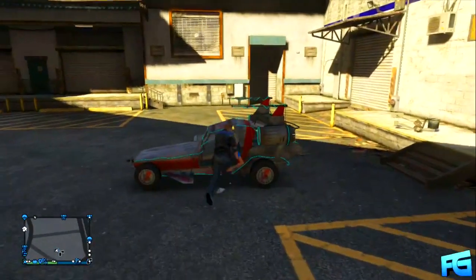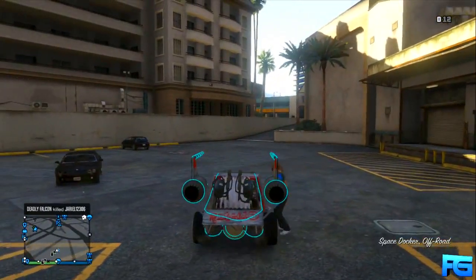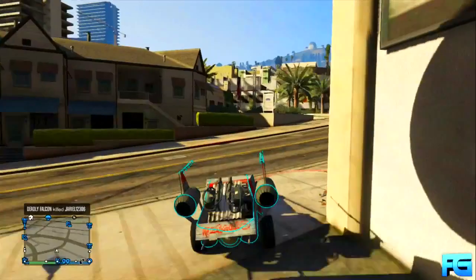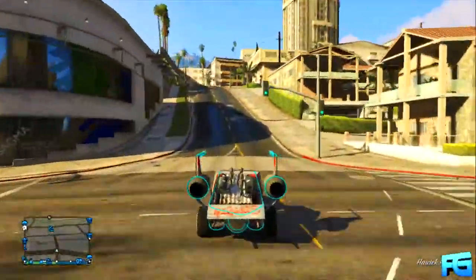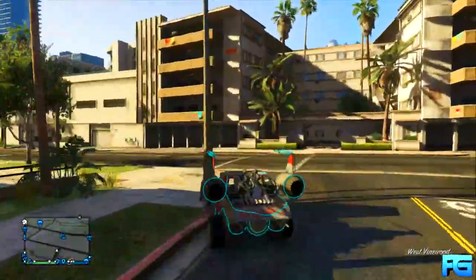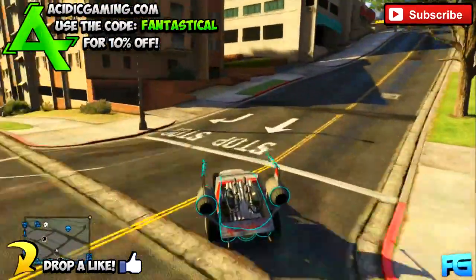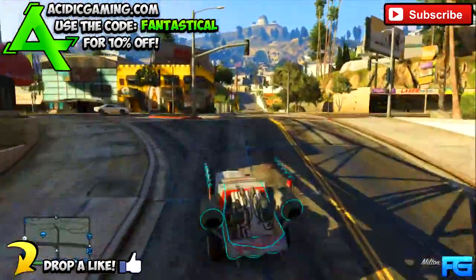There you have it — as you can see I brought in the Space Doctor after patch 1.12. You can now use the insurance glitch I showed in my last video to store your cars, though things like the Space Doctor or tow truck won't allow you to store them. This glitch is extremely hard to do but I felt like I had to bring it to you guys. Leave a like and subscribe, check out acidicgaming.com — use code 'fantastical' all lowercase for 10% off — and until next time, I'm out.